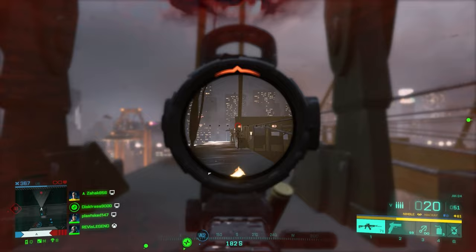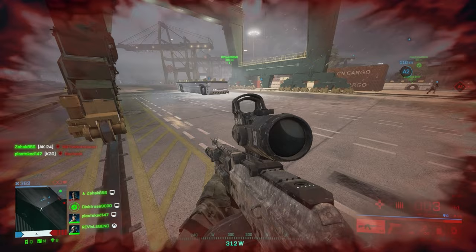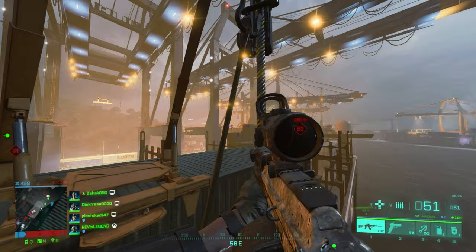I use the Rattlesnake light grip, which gives better accuracy while moving. I almost never stand still, especially not with an assault rifle, so while the difference isn't that big, I pretty much always run with the Rattlesnake. I have the Master Key shotgun and the LS-1 laser sight as options, but rarely even think about using them. Normally hipfire works fine at very close range anyway, and using the shotgun feels weird.